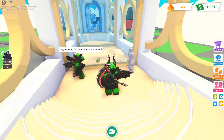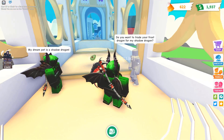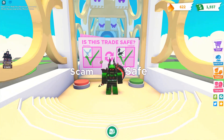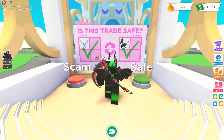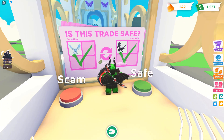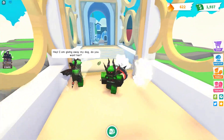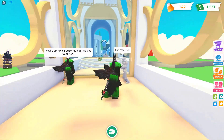Then it will say, my dream pet is a shadow dragon. The character on the other side looks very creepy for some reason, but it shows your avatar on the left. I think it might be different for everyone. Just do whatever you think — it's kind of obvious to be able to choose which one's a scam and which one's not a scam. Like, this one is just two normal pets being traded, so that's obviously safe.